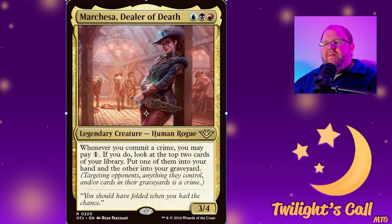Next up is Marquesa Dealer of Death — blue, black, and red — a 3/4 human rogue. Whenever you commit a crime, you may pay one. If you do, look at the top two cards of your library, put one in your hand and one into the graveyard. This card is stirring up a bunch of debate online about why a queen from another world would bother coming here, which is probably out of boredom.